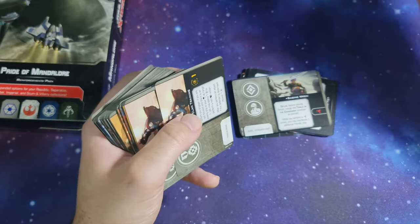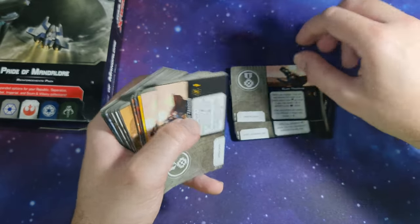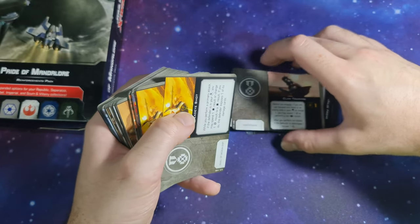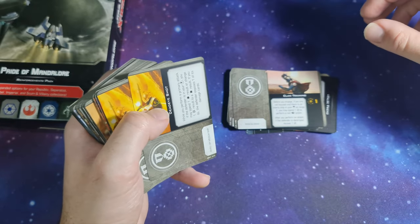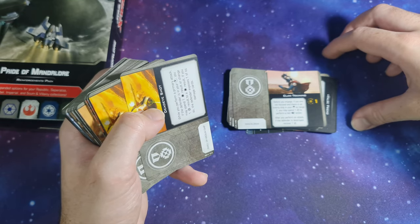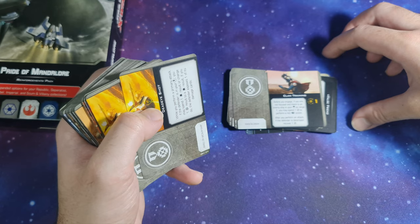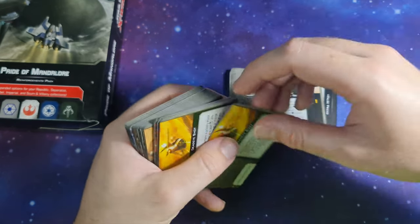Sabine Wren crew card. Clan Training: before you engage, if you're not focused and there is an enemy ship in your front arc at range 1, you may spend 1 charge to perform a red focus action. After you perform an attack, if the defender is destroyed, recover 1 charge.